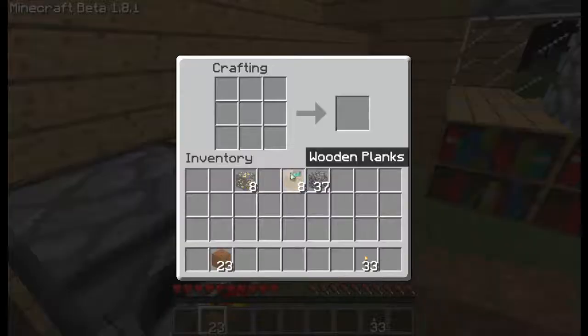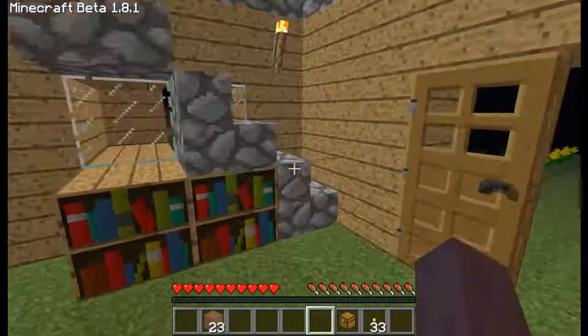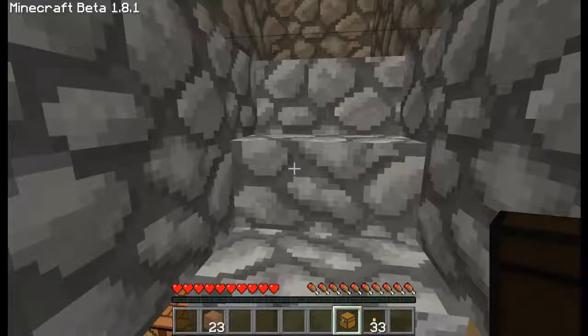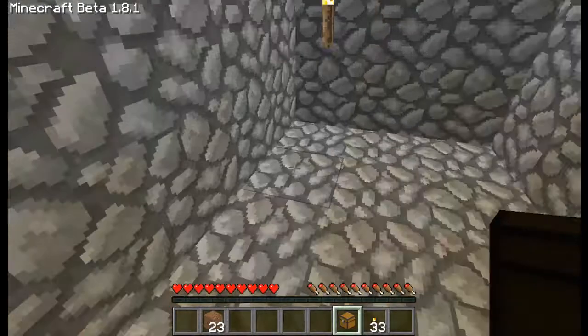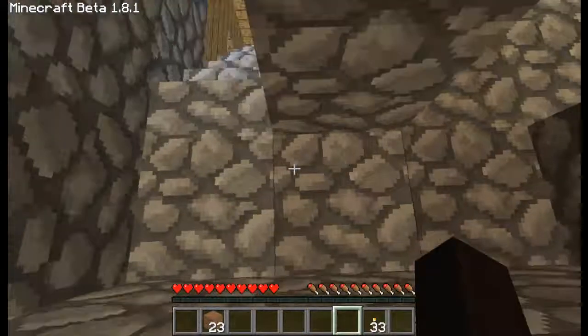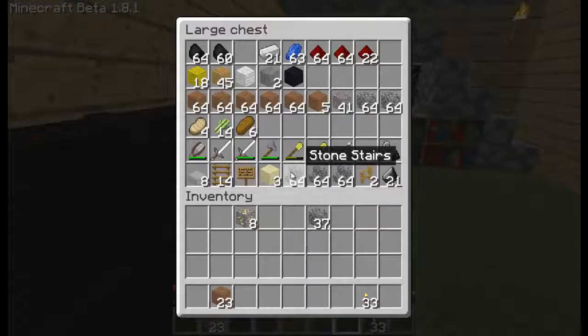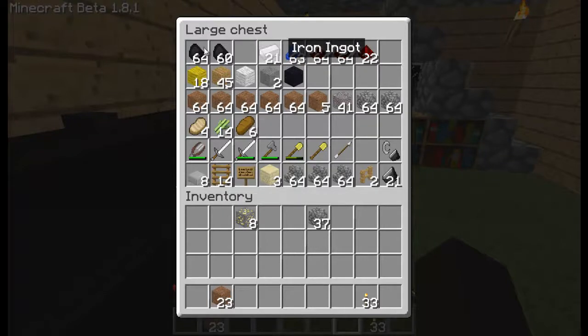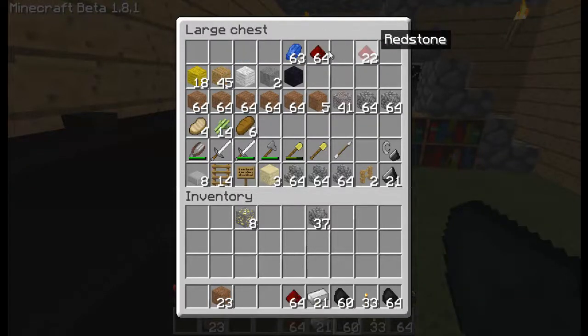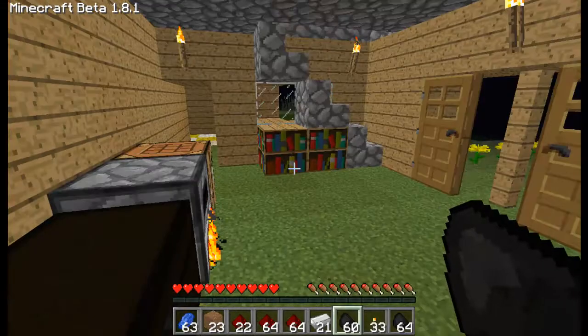I'm gonna make the chest — did I make the chest? No, I didn't. There, look at my rare stuff. Just get all the stuff. I have a lot of stuff. I like to mine. There's obsidian actually, because I don't have a diamond sword.